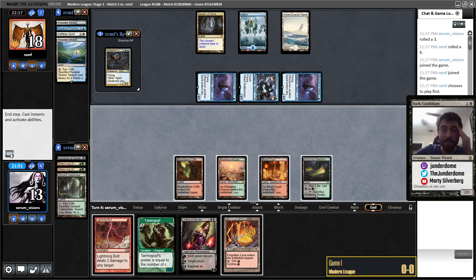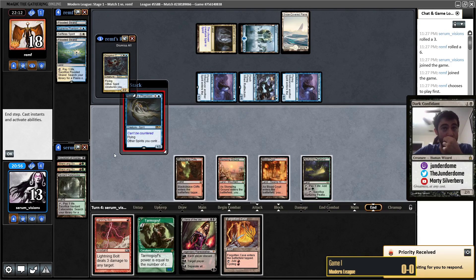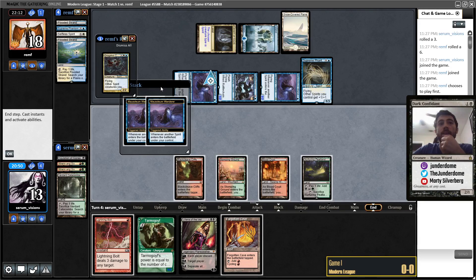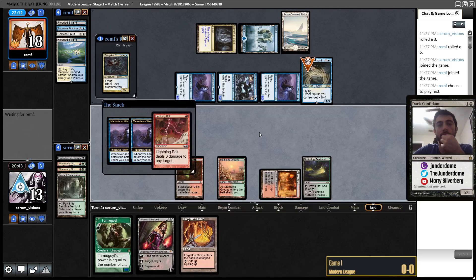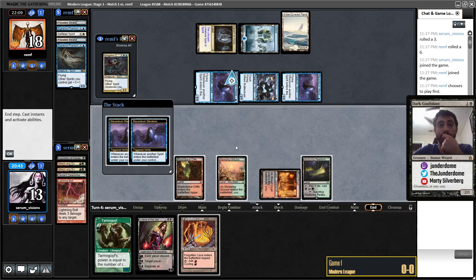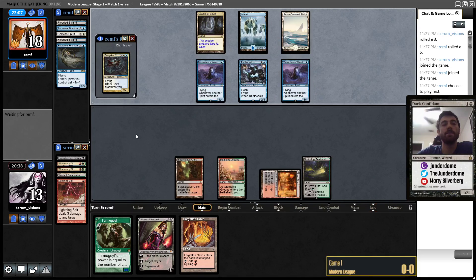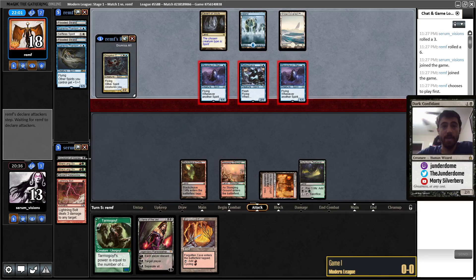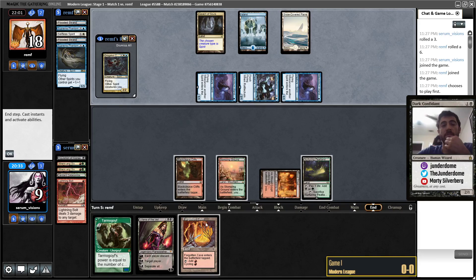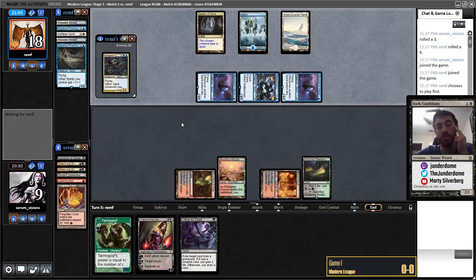Ren and Six — in theory it's good, but it just hasn't performed how I wanted it to. They've been drawing really, really well unfortunately. I kind of have to kill that. They can sacrifice both of their Mausoleum Wanderers to save it — I don't think that's what they want to do, but they could. This Duskmantle is going to give me the business. This Rattlechains has been very bad for me. Let's cycle and see if we can find some action. I can't use any spot removal on this stuff because then they'll just flash in Duskmantle in response.